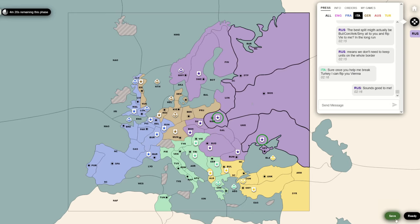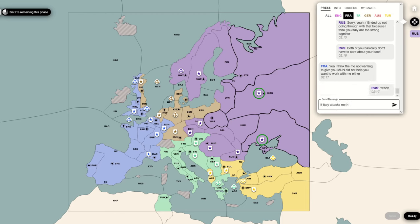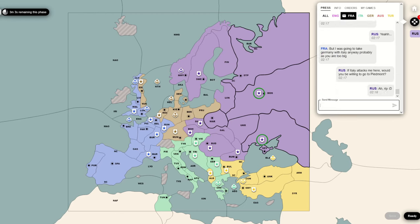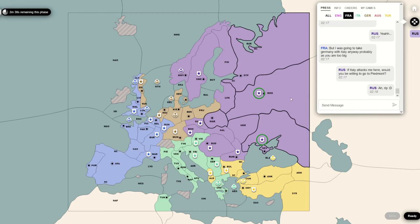I do end up getting two builds, because I pick up Romania and Budapest. I end up building them defensively against the Turk, but then I'm looking at the board and just going: ugh, what have I done? I just need to convince Italy to work with me here. That's kind of all I can do. I think Italy has too strong of a position on me to continue anyway.